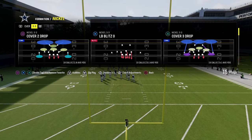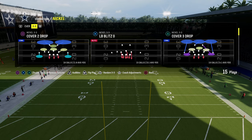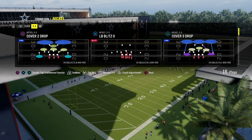Today's video, I'm going to be breaking down one of the simplest defenses in Madden. This defense is effective because of its ability to get quick pressure, have good alignment, and be able to adjust to whatever your opponent wants to do.